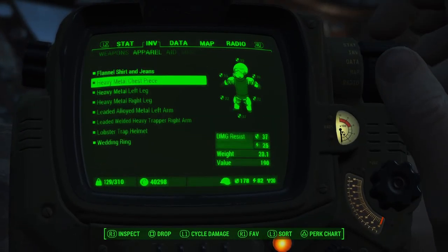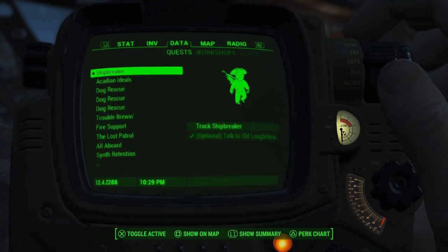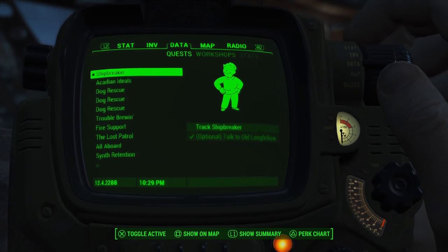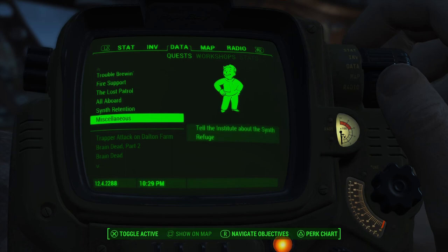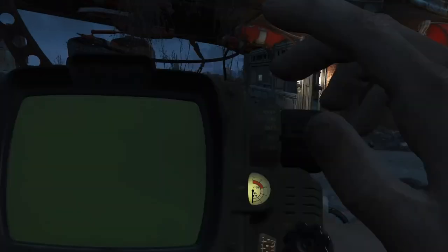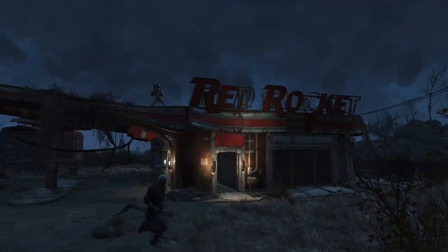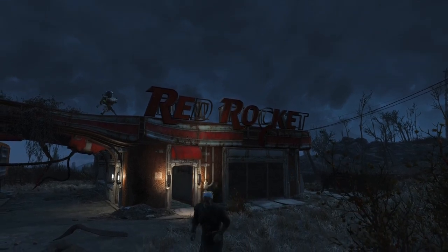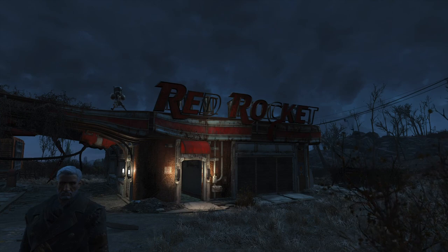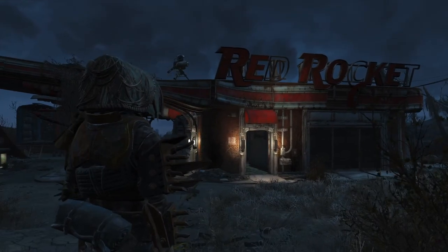Where can we go next? We could go to Sunshine Tidings next — yeah, that sounds like a good idea. I just need to check my quest periodically, because sometimes I'll get a blank settlement as under attack. But yeah, that's my Red Rocket settlement. Thank you everybody so much for watching. If you guys enjoyed this video, make sure to drop a like and stay tuned with more content like this. Make sure to subscribe and hit that bell notification button. I'll get you guys next time.